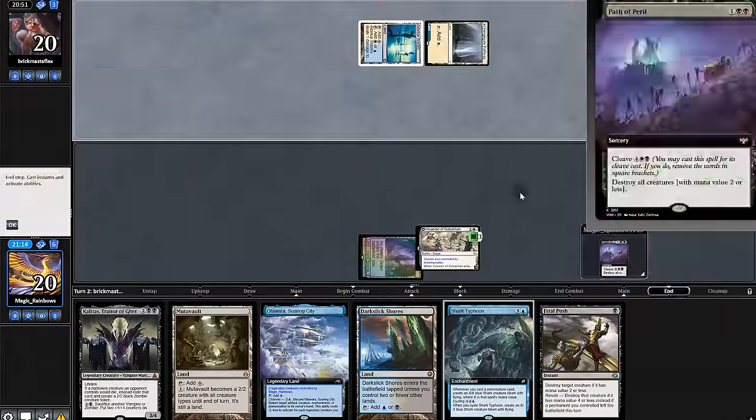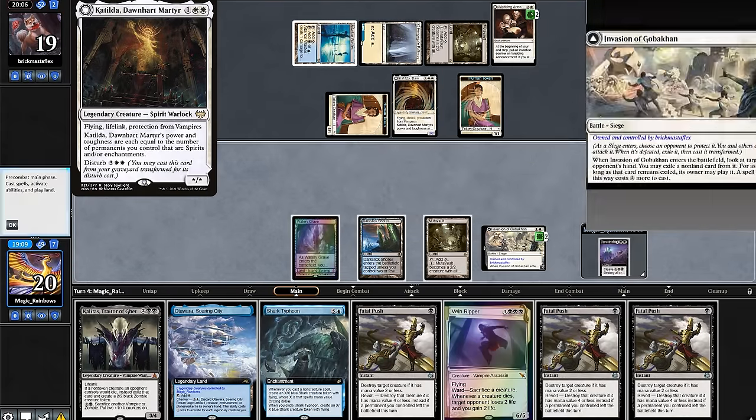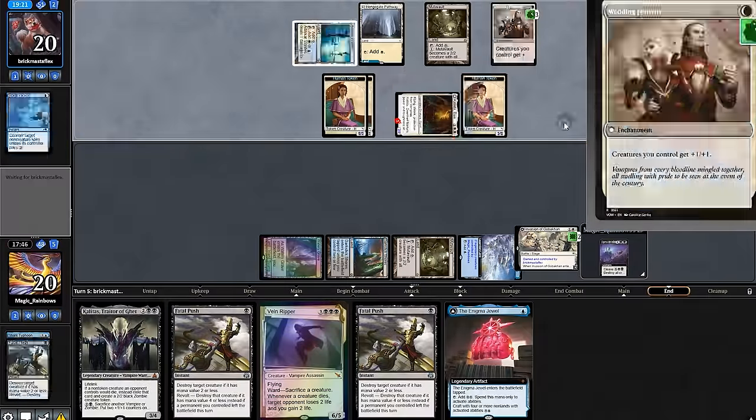So game two it is. Something unfortunate happened — our opponent played Katilda with lifeline to protect from vampires. So tragically, game two goes to our opponent.